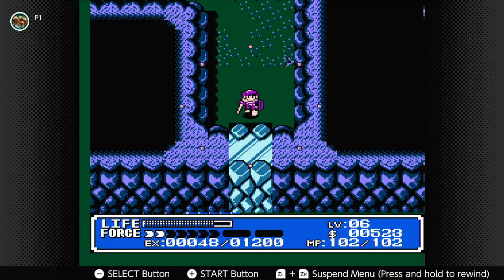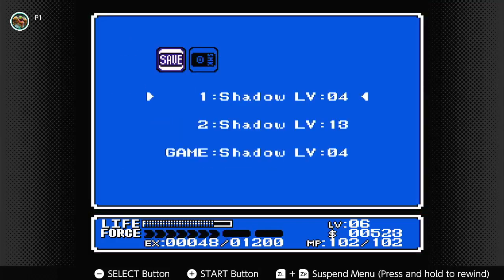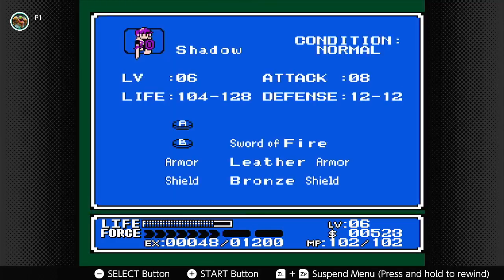Ball of fire — charge it up and knock it down. There we go. I don't need a save here. I need to erase that file so I don't spoil anything.